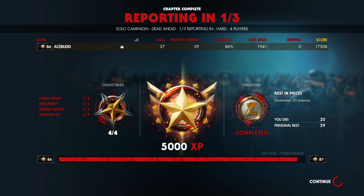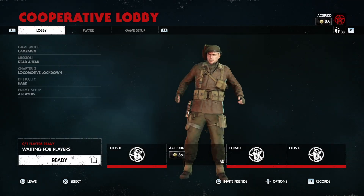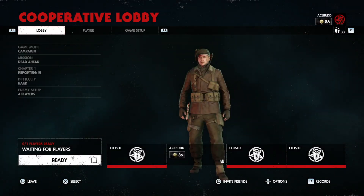When it shows the continue screen, just let it go and it'll come back up again. Then we're going to quickly back out to the main menu, reselect the same mission, and go again if you'd like to get more XP. All you do is reselect the mission and you can go again.